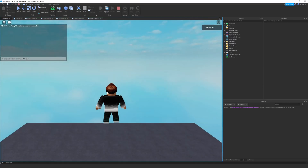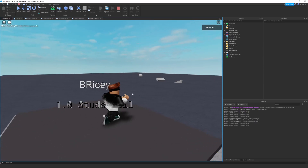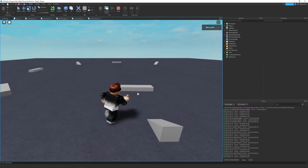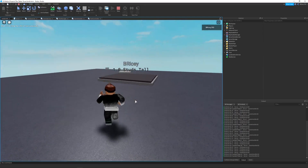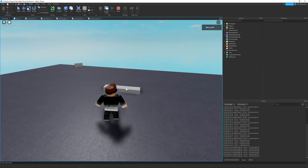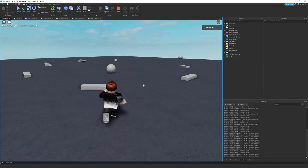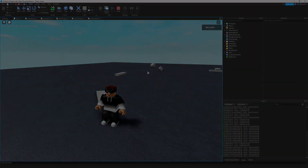Hello and welcome to another Tallest Tower devlog. In this video I set up the map, a part spawning mechanism, fix a lot of game breaking bugs, and generally flesh out the game loop — basically what this game is going to look like. If you enjoy this video make sure to like and subscribe, and without further ado let's get into it.